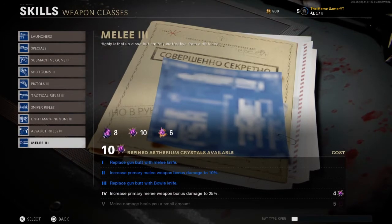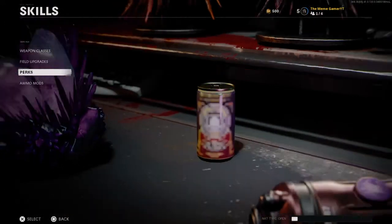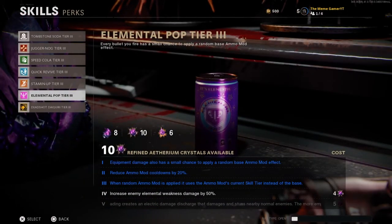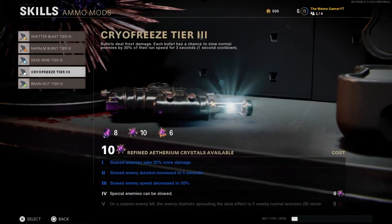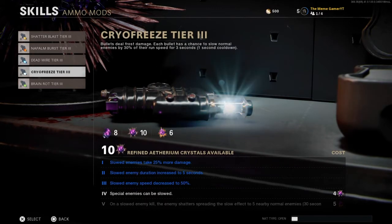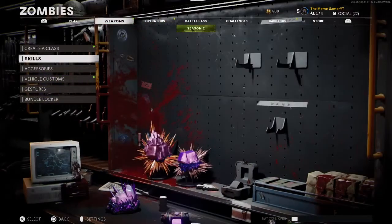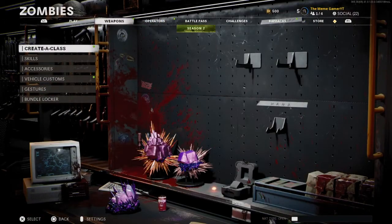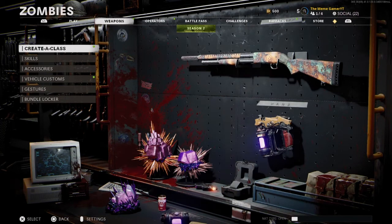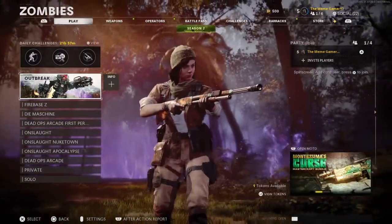I would suggest melee to start off with, jug, or elemental pop because of electric cherry to start with, or even deadwire. Deadwire tier 5 is actually very OP to use. By the way, you're going to get your first flawless crystal at either round 21 or round 26 — it changes, it's random. It's kind of weird how that works.